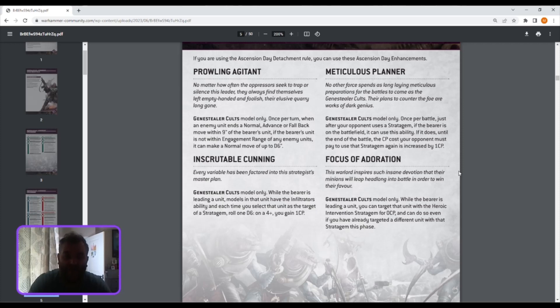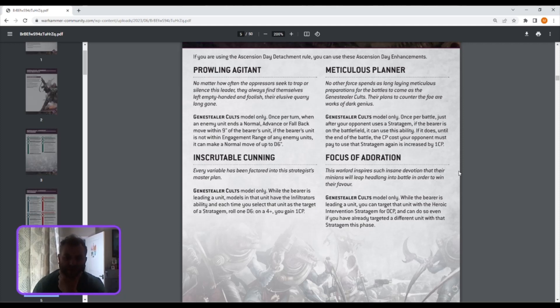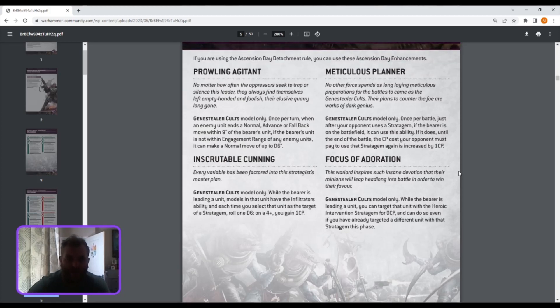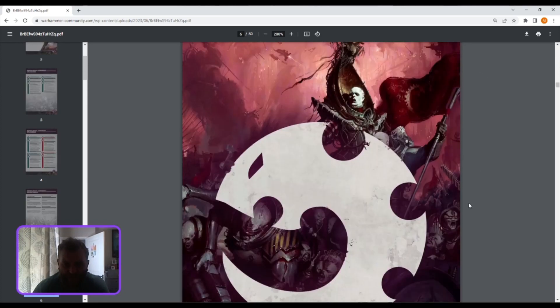Focus of Adoration — Genestealer Cults models only. While the bearer is leading a unit, you can target that unit with the Walk Into Vengeance stratagem at zero CP, and can do so even if you've already targeted a different unit with that stratagem this phase. So you get a zero-CP heroic intervention and you can already have done it once — quite interesting. Having looked at the Imperial Guard index yesterday, these enhancements look a bit squishy and soft compared to what they were getting. It's okay — that's the best I can say so far.